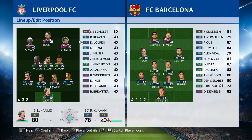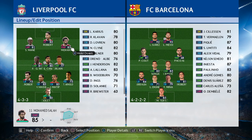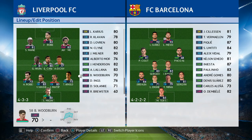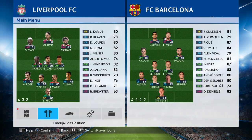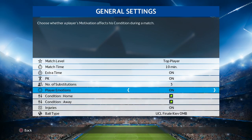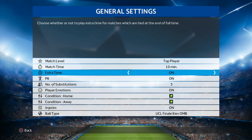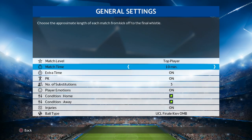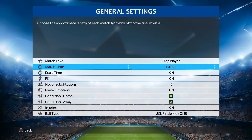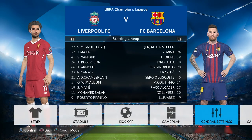Karius has to go straight away — Mignolet will come in. You can see we've got Salah, Firmino and stuff, but the ratings are not the same as they are these days. Some players have grown dramatically since then. We've got Messi and Suarez up front for Barcelona as well, so it's going to be a good game. I'm going to tinker with the settings a little bit: final ball, injuries on, conditions the same, player emotions, penalty kicks on, extra time on. We're going to play on top player — anything harder and we're not going to have a good experience.